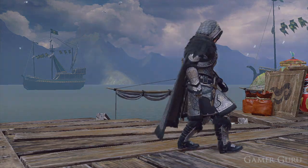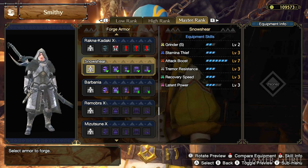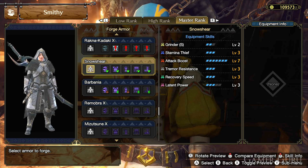Let's quickly check out the skills on this awesome looking armor set. We have Grinder S level 2, Stamina Thief level 3, Attack Boost level 7, Tremor Resistance level 3, Recovery Speed level 3, and Latent Power level 3.